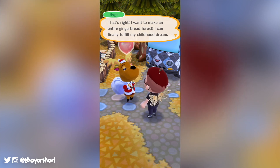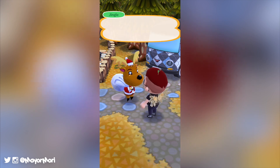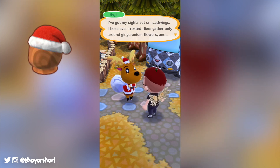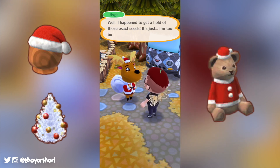As always, this season is packed with events and premium collections as well as some festive limited time items. This month's event material is none other than the golden candy canes, which will of course go towards unlocking this month's items including the Santa hat, the ornamented white tree and the adorable giant holiday bear plushie.